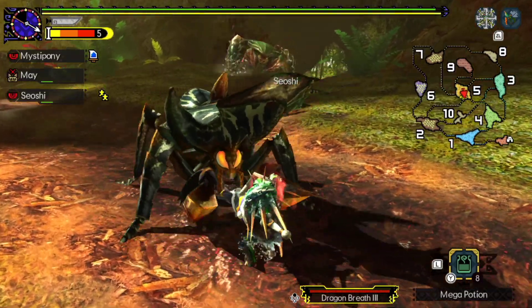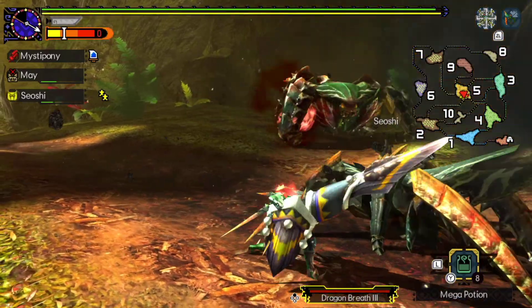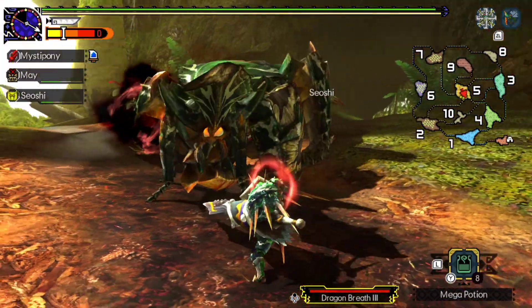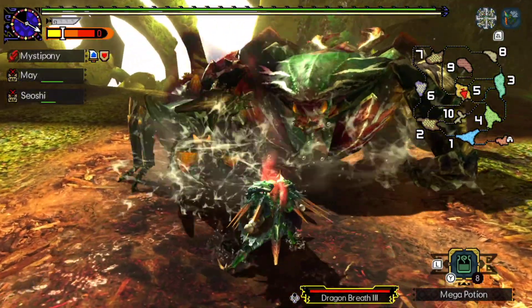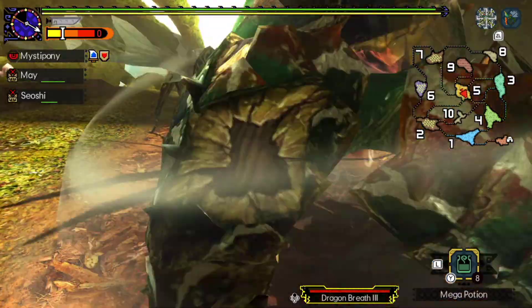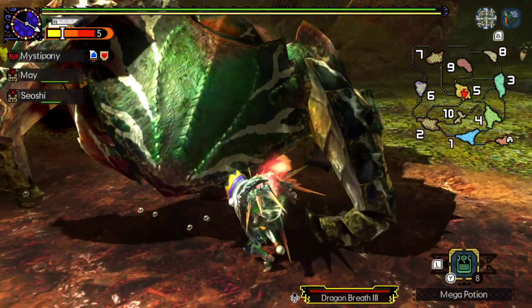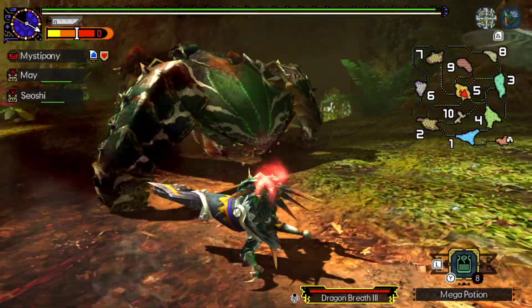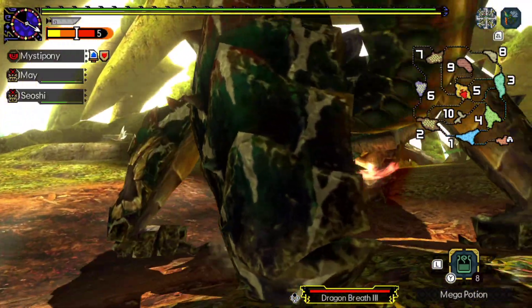I should probably put one of the skills on the cats that makes them — whatchamacallit — whenever they get taken out they get stronger, because they are getting taken out a little too much for my liking, but there's not much I can do about it. Guard — now reload, here we go, jump!